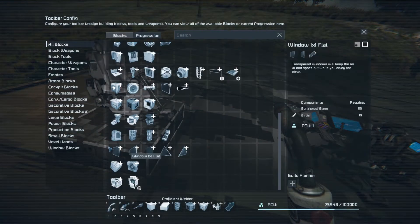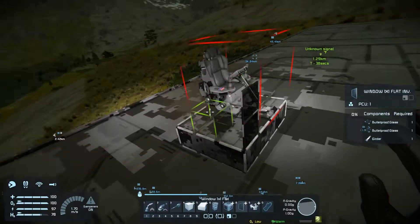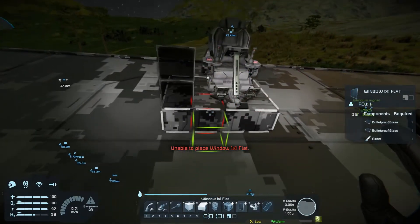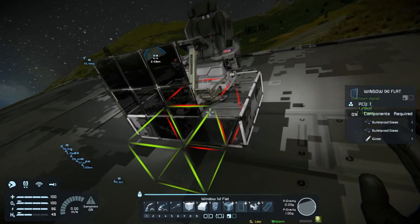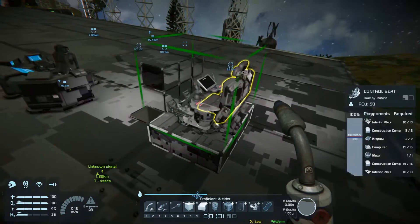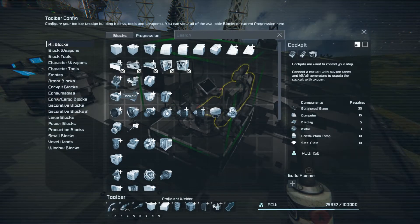I do believe they also added windows. So you now have small block windows. You should make a small block... so you can actually make a small block - I don't know what you want to call it - cockpit. Like a custom cockpit. So instead of having to use one of the generic cockpits in the game.